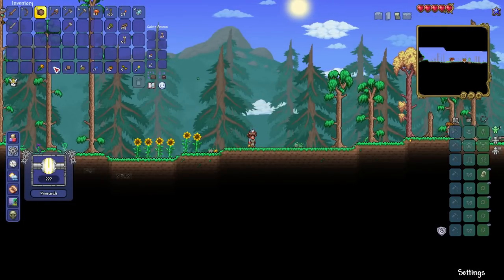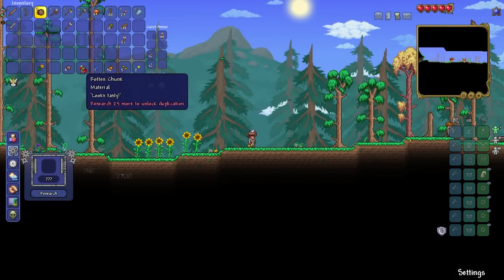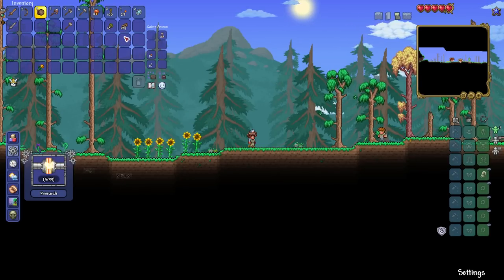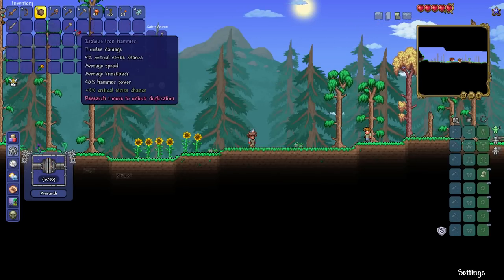Journey mode characters will also have less clicking to do, as shift clicking an item into the research window will now automatically research the item. No clicking the research button required.